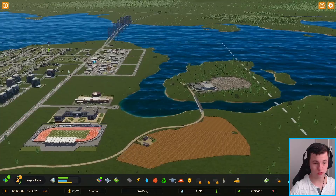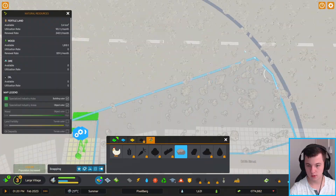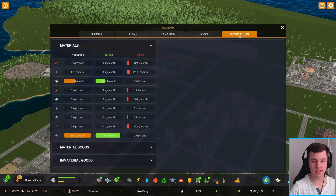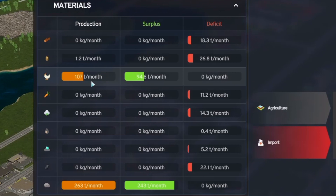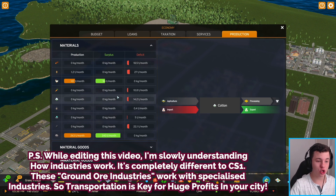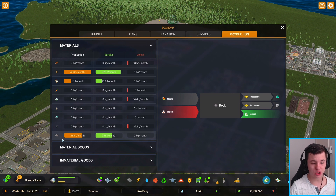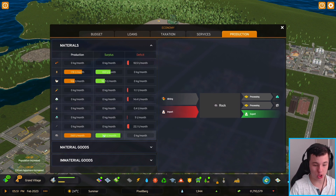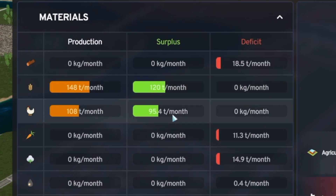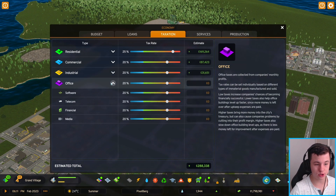We'll also look at stone mining and place it over here, making the industry as big as possible to maximize money. Now we unlock the production panel, which shows how much we're producing, our surplus, and our deficit. Deficit is what we're importing; surplus is what we're exporting. Our stone production is really good — we're exporting a lot of stone, grain, and livestock, which is great.